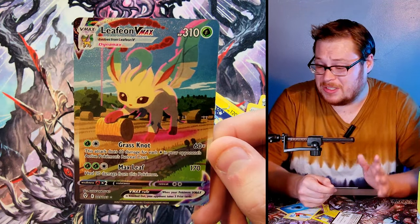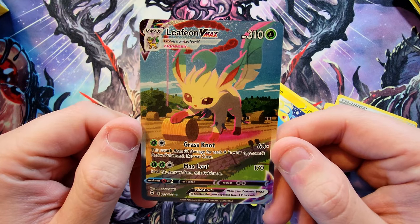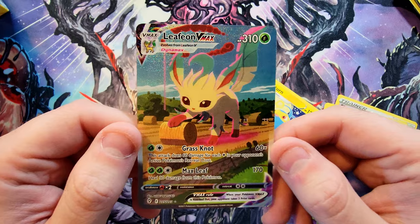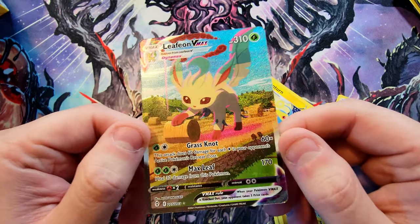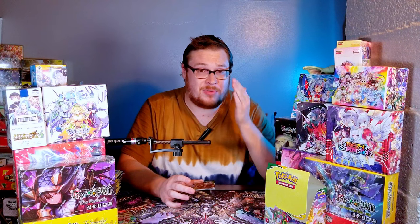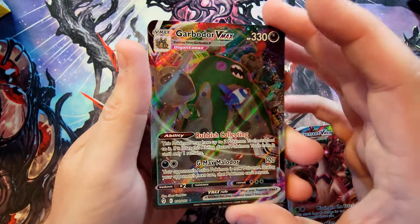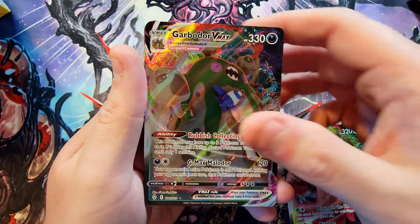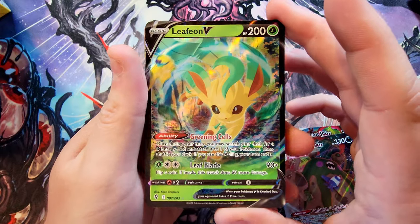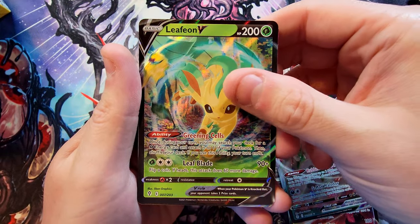Box worth it — I am a happy boy! Got our secret art VMAX Leafeon, it's so good. What a great box — just from like three cards I think we made full money back. Last pack, last pull — VMAX Leafeon secret full art. Just admire that for a second, look at that cutie. Now for our pulls of the day — going over our cool picks in descending order of value. We got Trevenant VMAX — probably not worth a ton but it's a VMAX. Garbodor VMAX — same thing, maybe a few bucks. And Leafeon V — a cool card, though just a V card it might not be as highly valued as some of the VMAXes, but I love the card.